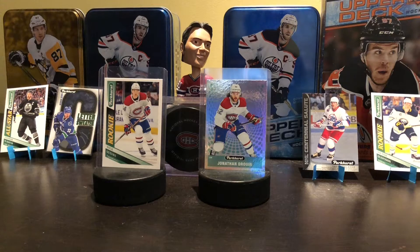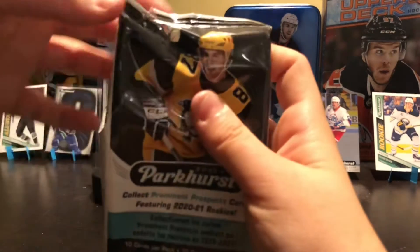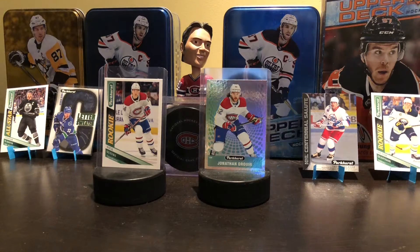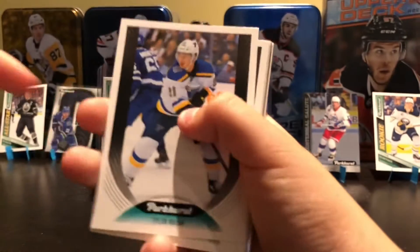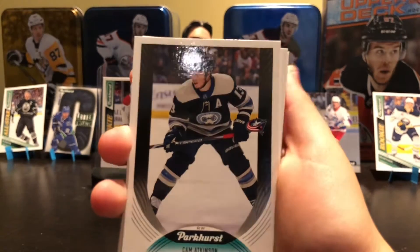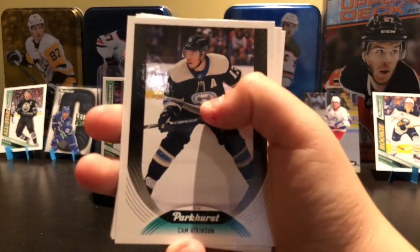Okay, now let's move on to Parkhurst. First pack, Parkhurst. It would be pretty nice if we got a nice prominent prospects or something. Tyler Bozak — and this is the base design for Parkhurst. Pretty clean, glossy card. So that's something.